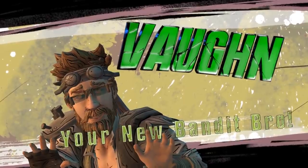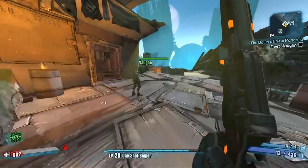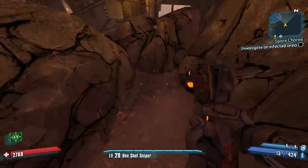I didn't get a crit though. Yo, if Vaughn had an action skill, what would it be? He'd wave his hand around and bandits would come out of nowhere and help you fight. So yeah, if you don't know, we're gonna be going for a very strong Jacob's build right now.